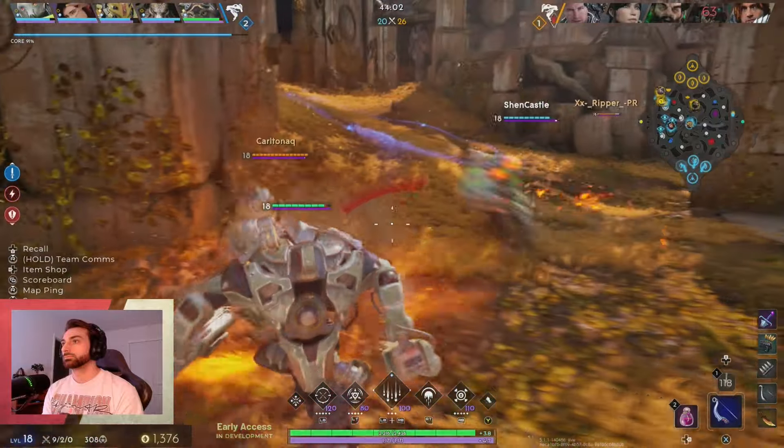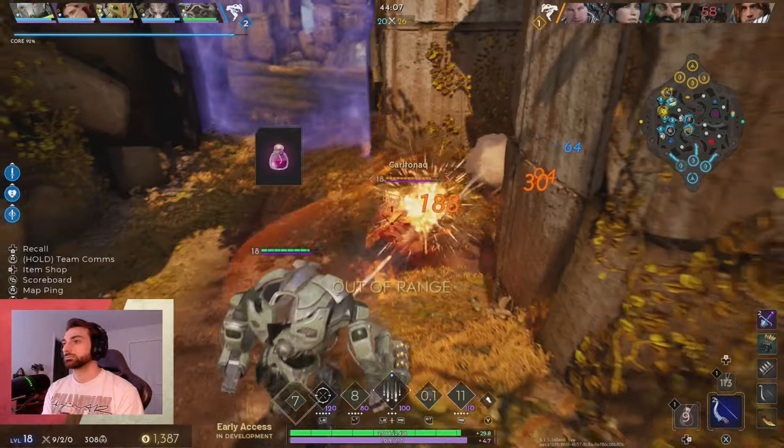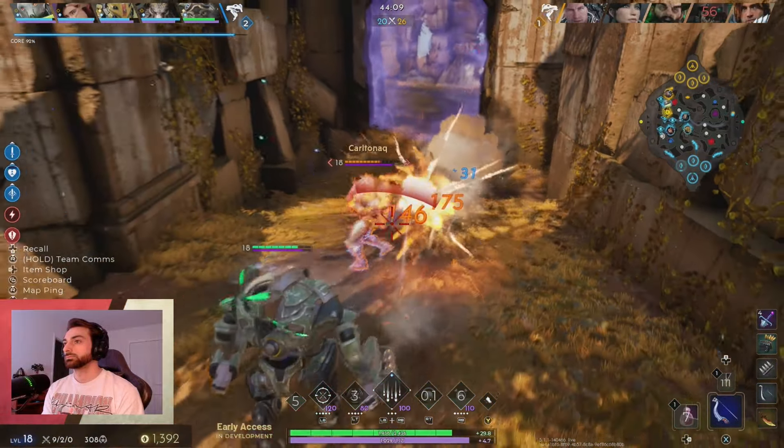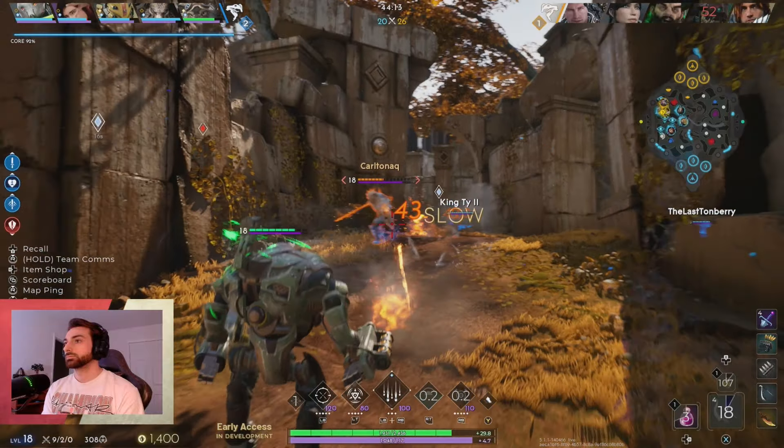For my last item I went with ashbringer. I just like the additional crit damage to the autos as well as the extra cooldown to keep pumping out those CC moves and explosive slows. You could build a variety of items here but I'd recommend something with crit and attack speed.